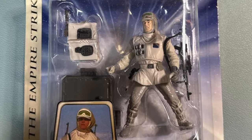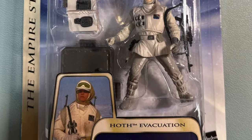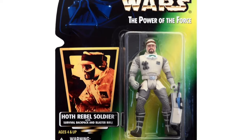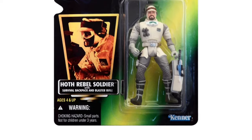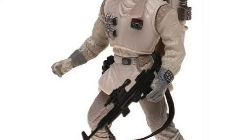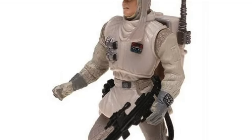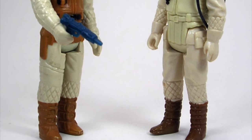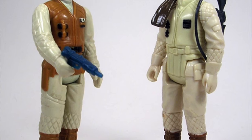The first new figure in this wave is the Hoth Evacuation Hoth Soldier. We had Hoth soldiers before — with facial hair, without facial hair, five points of articulation, and a backpack — and that's kind of what we got here, minus the facial hair. This figure isn't much of an improvement over the previous Hoth troopers; in fact it's oddly a bit of a downgrade. We still haven't gotten the exact version from the original vintage line with mustaches, full beards, etc.